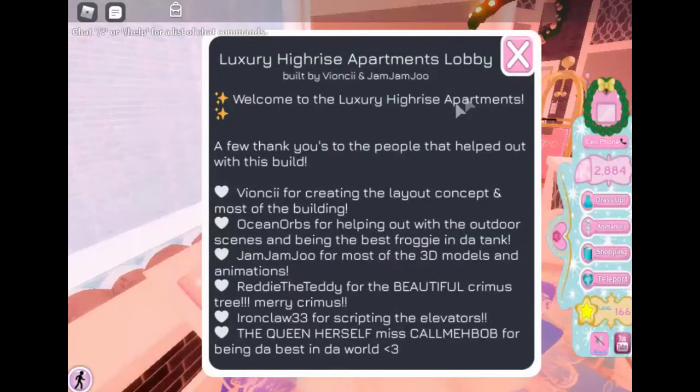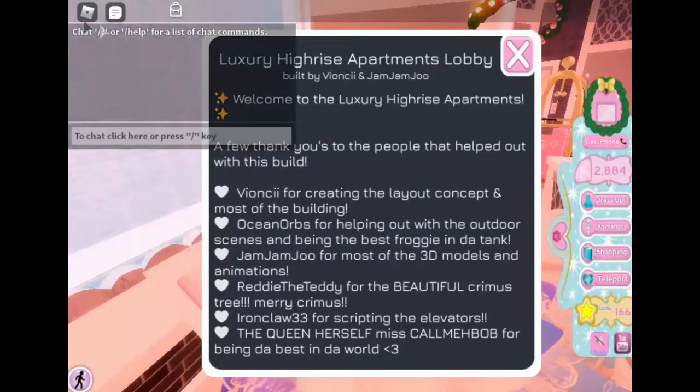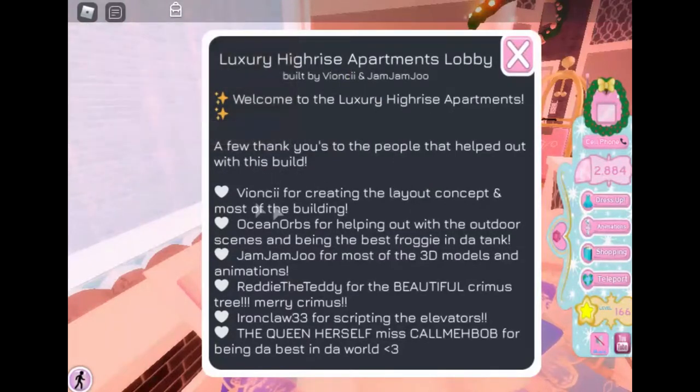Welcome to the luxury high-rise apartments. A few thank yous to the people that helped out with this build: Nyanji for creating the layout concepts in most of the building; Ocean Orbs for helping out with the outdoor scenes and being the best froggy; Jam Jam Jew for most of the 3D models and animations; Ready to Teddy for the beautiful Primus tree. Merry Primus — and assuming Christmas. Ironclaw 33 for stretching the elevator.